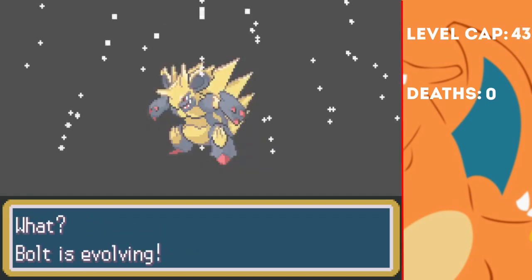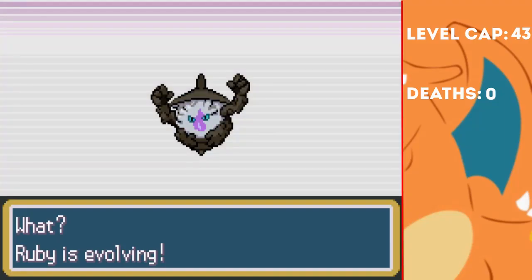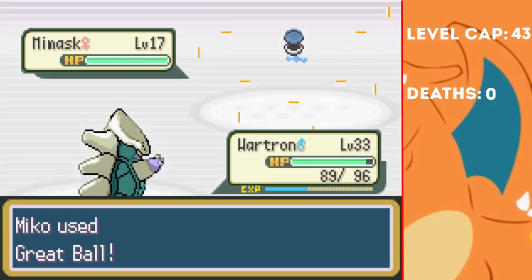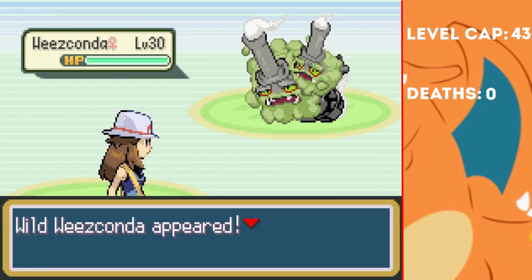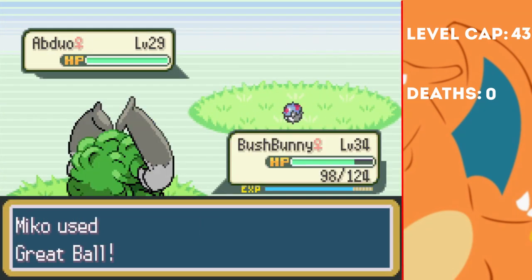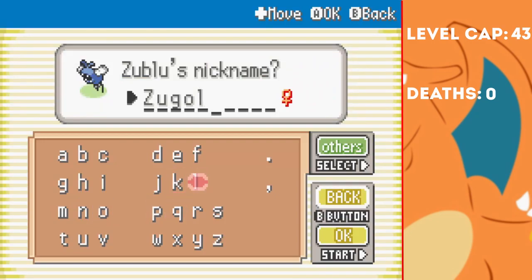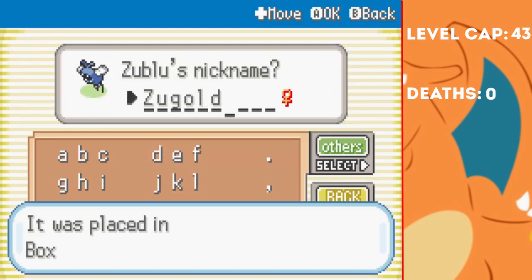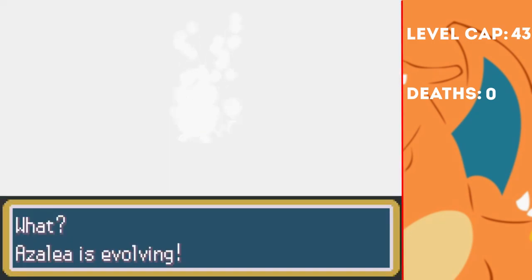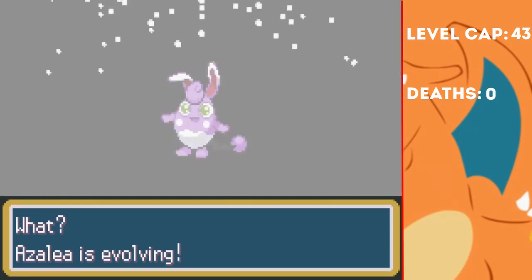I evolve Bolt into a Manneking, defeat Giovanni and Zwiggo with ease, and even evolve Ruby into a Lampella. I then catch a shiny Mindmask in Lavender Tower, and state save reset for a shiny Wheeze Condor, which is a Poison and Ground type. I also find a shiny Abduo on the cycling path, naming it Raven. One more encounter before we move on: I find a shiny Zooblu in the Safari Zone — I of course name it Zoogold, because comedy. Oh yeah, Azalea finally evolved as well into her final form, Wigarill.